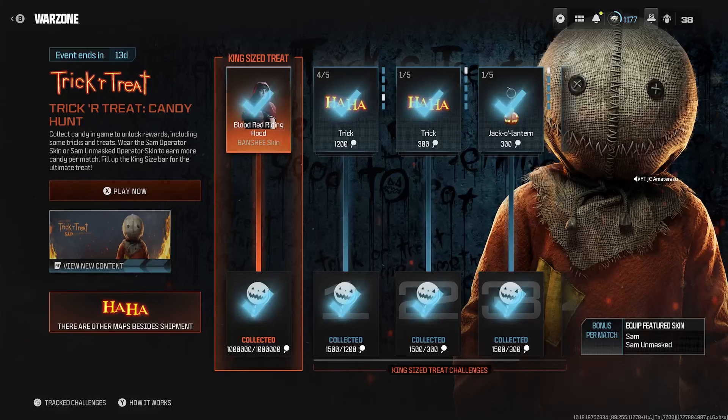I'll be providing you three of the best spots to collect candy from lootable caches. The first best spot: start up a Vondel match, then head to Central Station and loot every single lootable cache there. There's going to be like 40+ lootable caches, and I guarantee once you loot every single one, you'll have like 200,000 or even more candies collected within that match. Here's how Central Station looks.